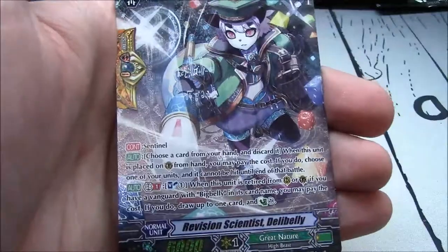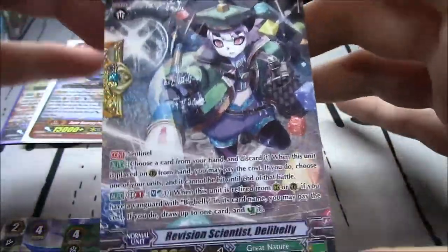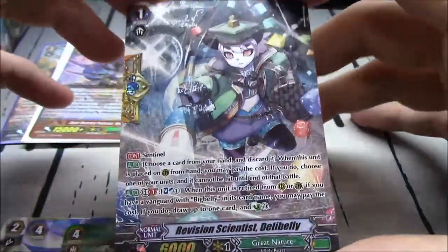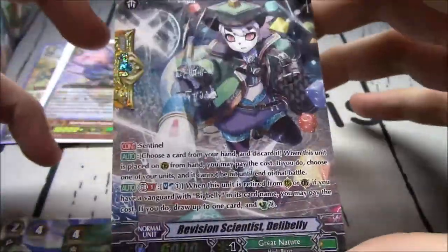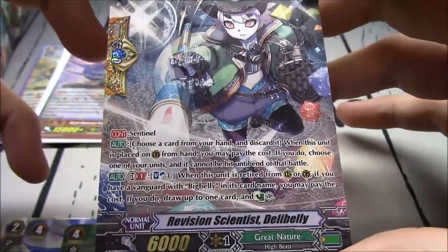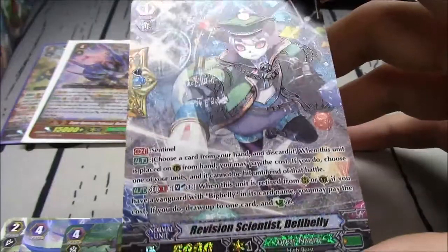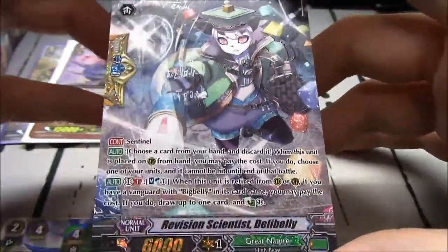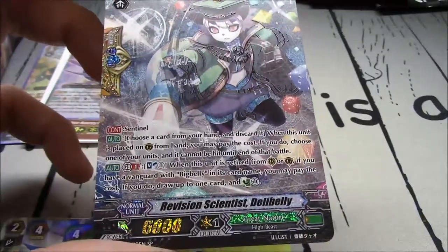Oh! Whoa! Man! Custy's going to be super happy — he bought the Great Nature from me. Revision Scientist De La Belli! I don't think there's going to be anything super special in these other two boxes now, but oh man, that's just great to see.